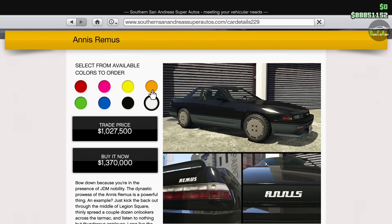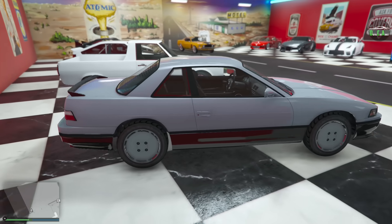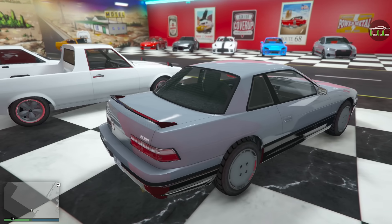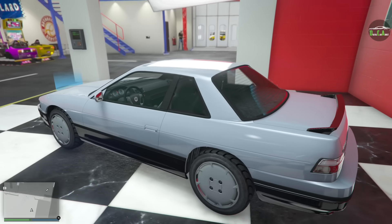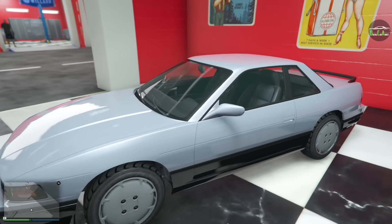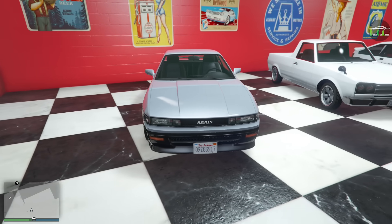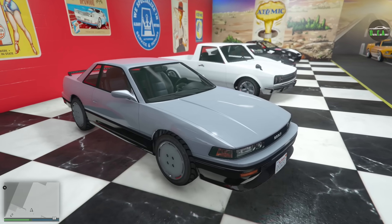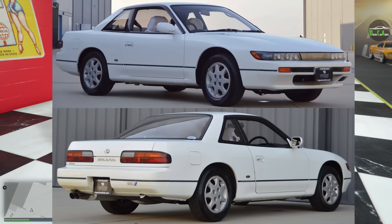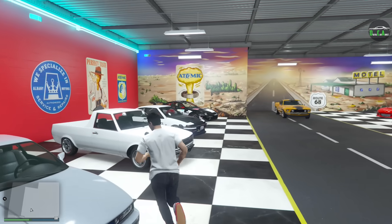Very expensive, but I already went ahead and bought it. Here it is. In its stock form it doesn't look very good, because in real life a plain Jane factory stock Nissan Silvia isn't really all that attractive. It's only nice when you start modifying and changing the wheels and bumpers. With that in mind, this car is based on the Nissan Silvia S13 — a very, very popular car to modify. That's what we're going to be doing in this video, so let's get into the customization.